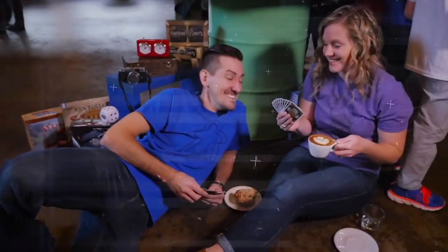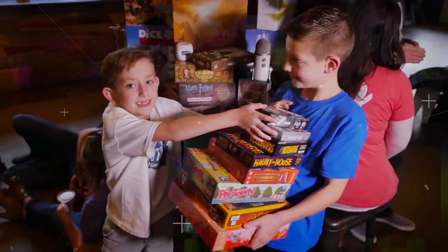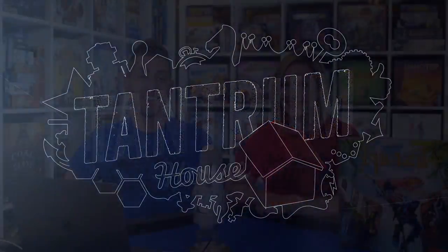Hey guys and welcome to Tantrum House Studio 3. I'm Will Meadows and I'm Sarah Meadows, and today we're looking at EquaZoo from HABA. In this game, players will be attempting to collect some gorgeous jewels and hide them behind the EquaZoo waterfalls of Argentina. It is a 2-4 player set collection and area influence game that plays in about 50 minutes. Let's take a look at it now.